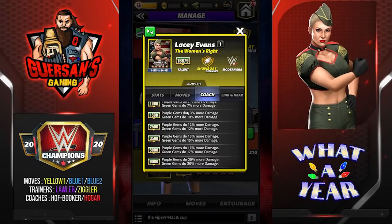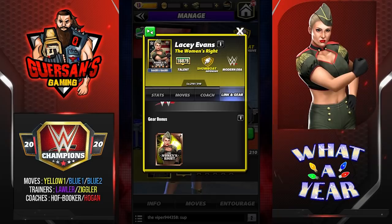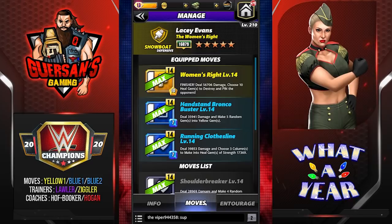Coach ability: at 9,000 purple gem, do 20% more damage; and green gem, do 20% more damage. Links with Raw and Modern Era and only one set of gear. She's a freak of the month actor this month if you're not aware.